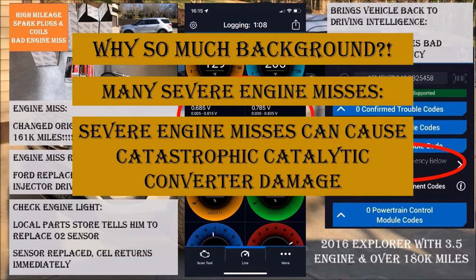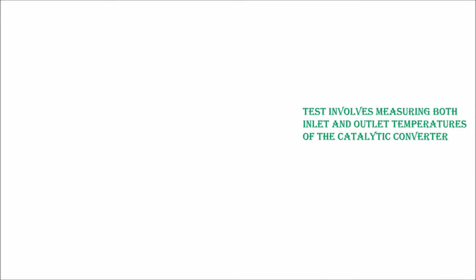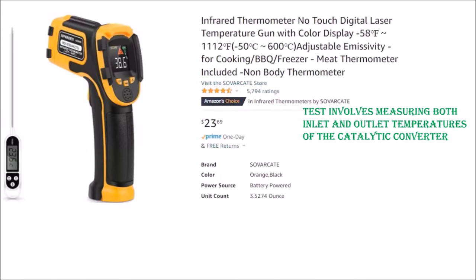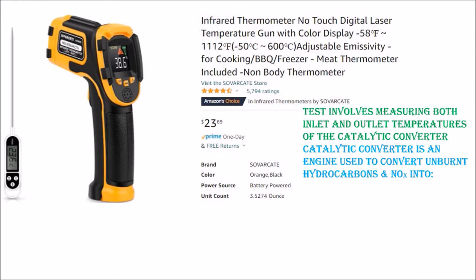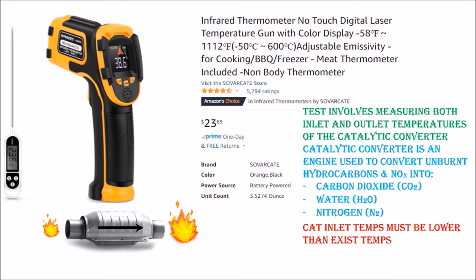To confirm it is a bad catalytic converter causing the P0430, I'm going to perform one final test. Testing involves measuring both inlet and outlet temperatures of the catalytic converter. To do that, I'll use my infrared thermometer, which I'll link below. Basically, the catalytic converter is a device used to convert unburnt hydrocarbons and oxides of nitrogen into carbon dioxide, water, and nitrogen. During this conversion, a massive amount of heat is generated, so the temperature going into the catalytic converter should be lower than the temperature coming out.